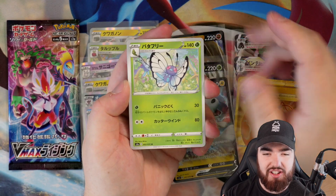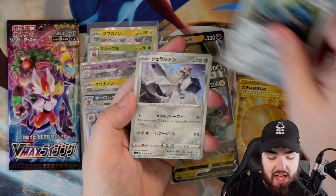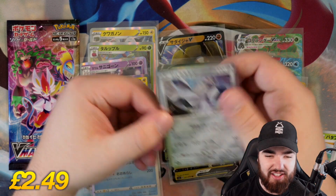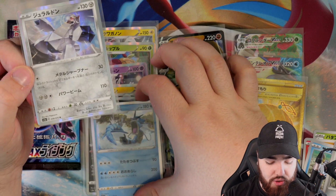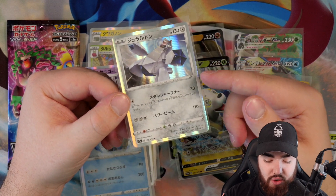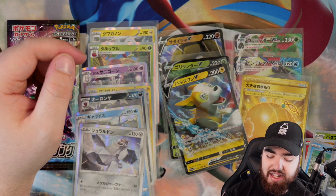Next up, we have Butterfree — the first Butterfree of the video — Vulpix again, Arrakuda, Bronzor, and a Holo Regidrago. Let's go! I love the cards where — when it's like a Metal Pokemon or a Normal type Holo — you get the holo on the outside that matches the card and matches the Pokemon on it.